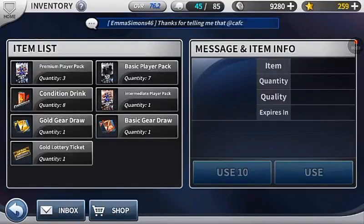What's up guys, welcome to another video of MLB 9 Innings 16. I'm going to be opening up what's called the beginner's package or starter package. It had three premium player packs, one gold gear draw, one gold lottery ticket, and I believe one basic gear draw as well. But I'm going to open up these other packs as well — there's seven basic player packs and one intermediate.